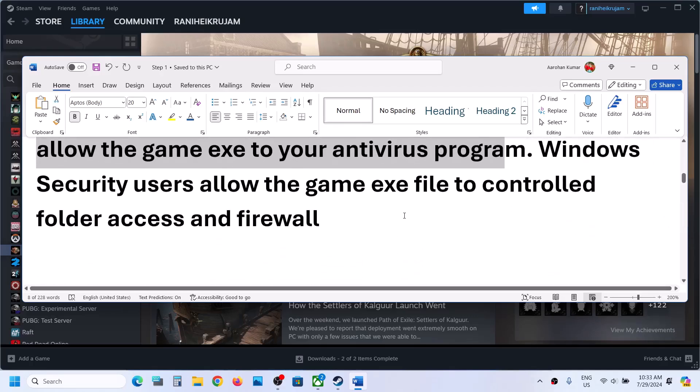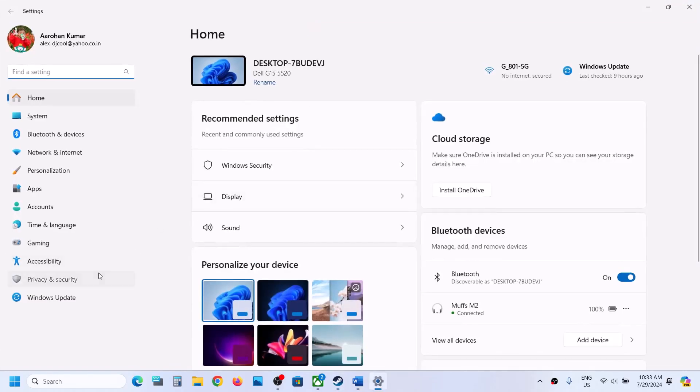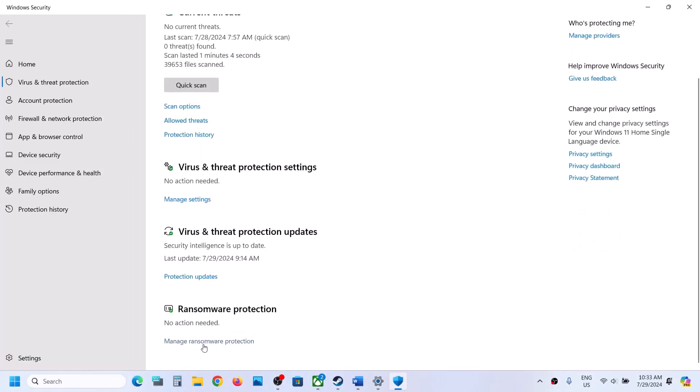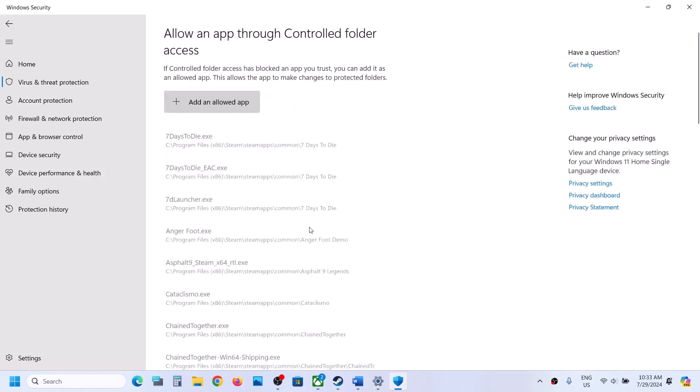If you're using Windows Security, open Windows Settings and go to Privacy and Security (Windows 11), or click Update and Security then Windows Security (Windows 10), then click on Virus and Threat Protection. Scroll down and you will see Manage Ransomware Protection — click on it.